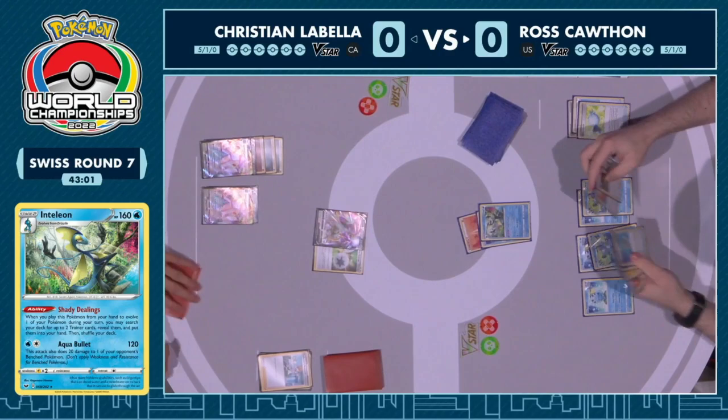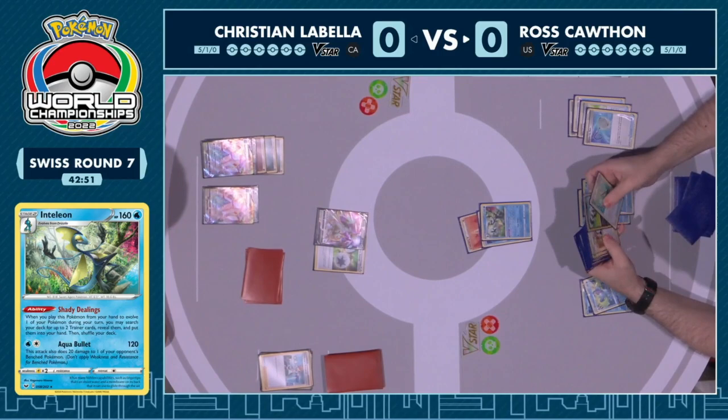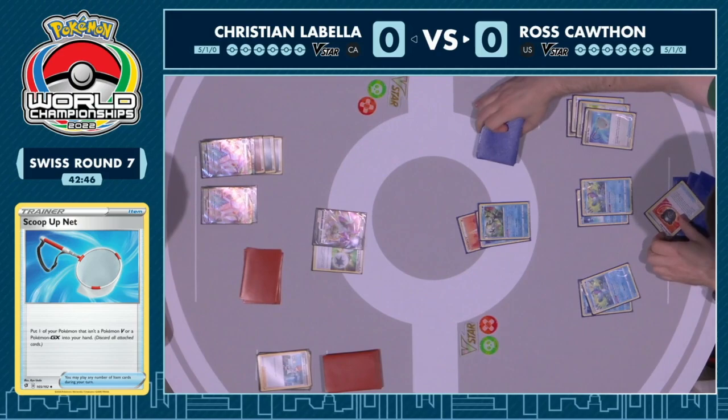Ross is actually going to pair it with Boss's Orders and bring up the Duraludon VMAX, saying he knows he needs to soften it up as quickly as he can. This has been a pretty picture-perfect start for Ross — he's evolved all of his Pokémon this turn, lots of Shady Dealings.